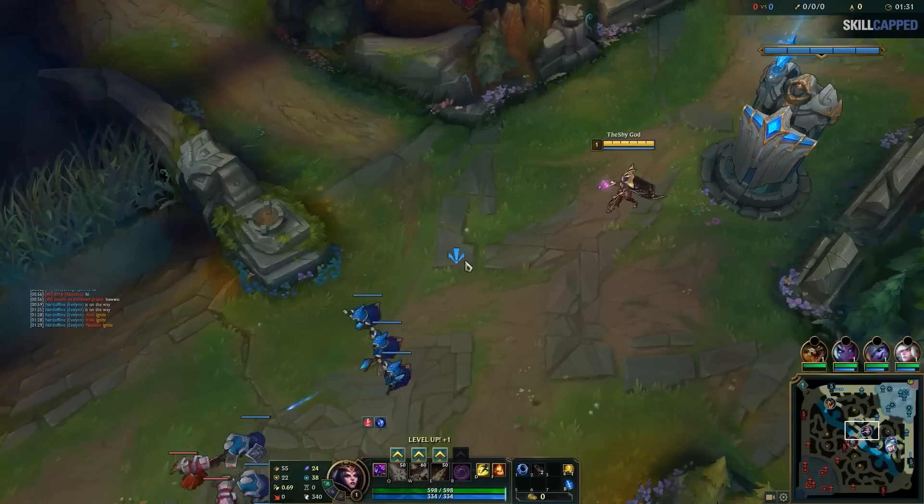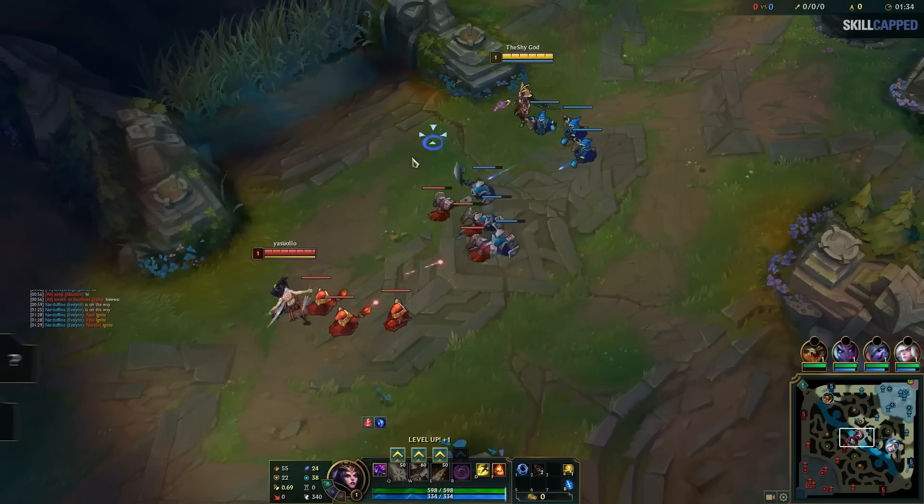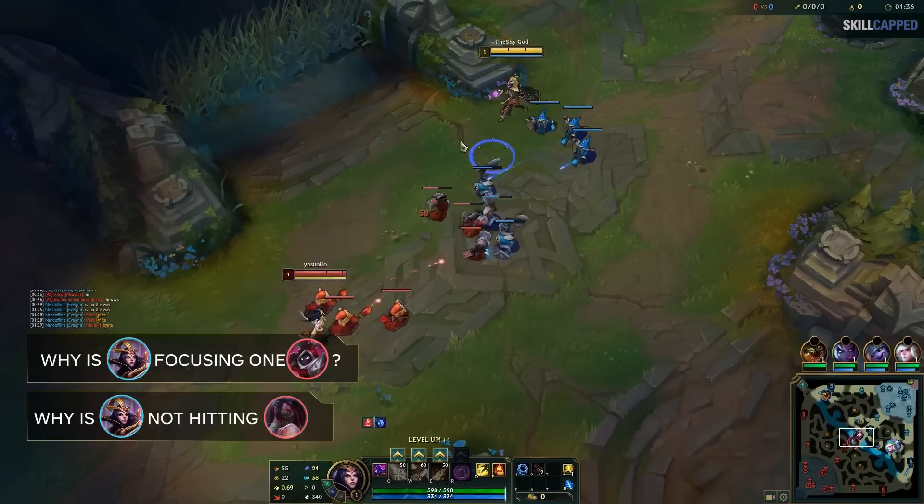At the start of the lane, I'm auto attacking one minion down and not looking to hit Akali yet. Let's test your knowledge right away here. Why am I focusing one minion and why am I not trying to hit Akali?